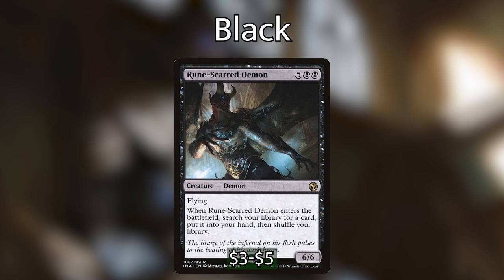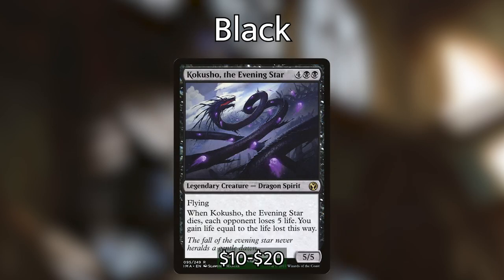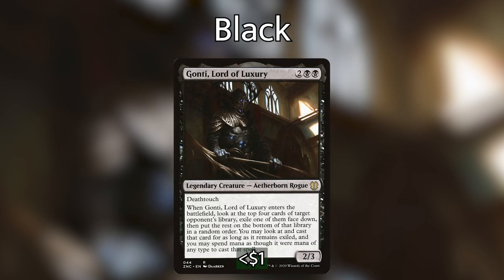Skithiryx, the Blight Dragon lets you go all in on infect. Rune-Scarred Demon is another way to tutor cards — not a legendary creature but so powerful that having copies is just insane. Kokusho, the Evening Star: when it dies, each opponent loses five life and you gain life equal to the life lost. Having one is hectic, but having two or even three will just flatline your opponents. Last up in black: Xantcha, Sleeper Agent — a very fun card to copy, stealing cards from opponents' libraries and casting them over and over.